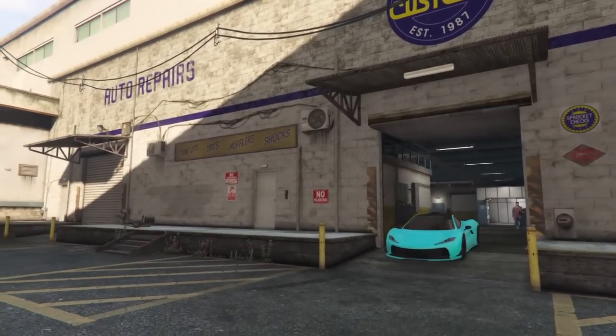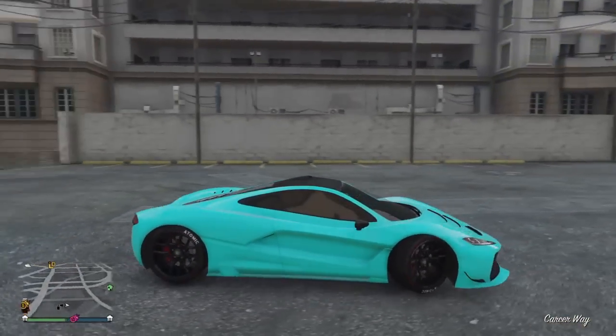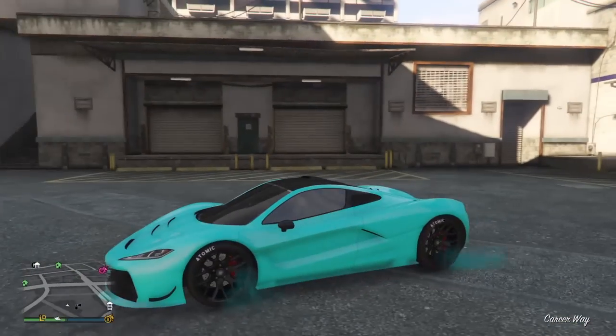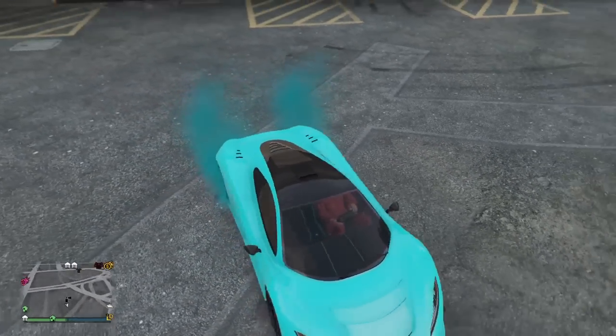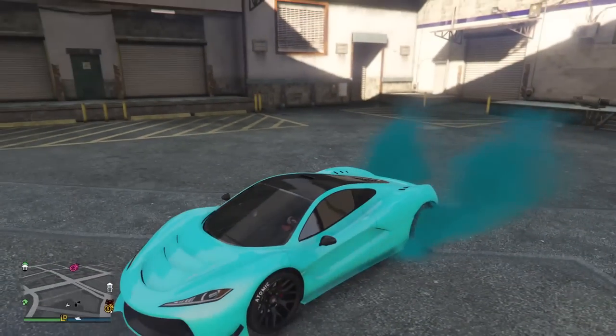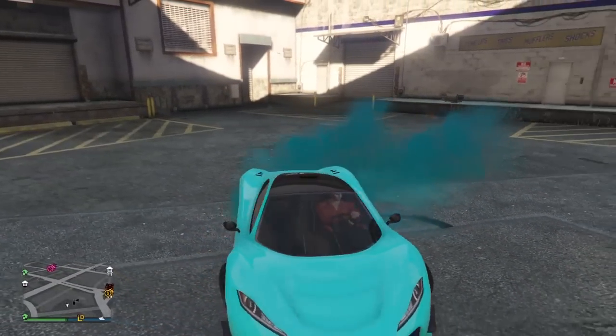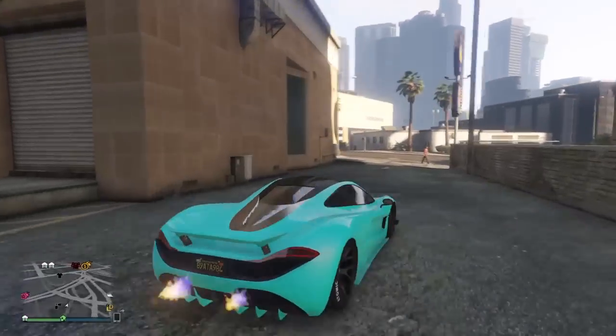Let's exit the custom shop and take a look at it. It does look pretty cool. There are some certain spots you guys can go in to get some really cool Snapmatics, as they say in game. Let's take a look at this. Look at that — that looks really cool. This is one of the modded crew colors with the modded tire smoke, as you guys can see. Pretty cool.